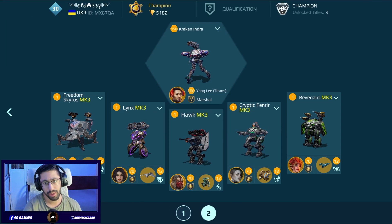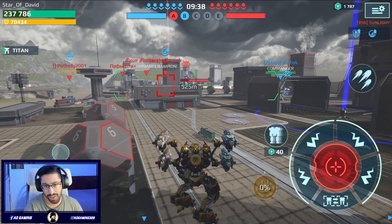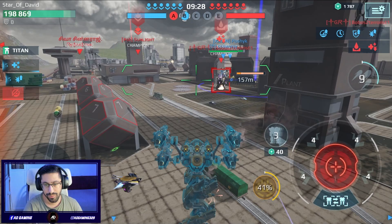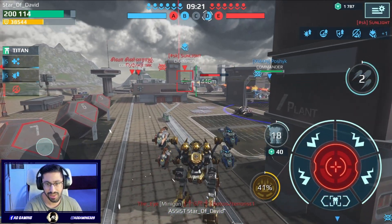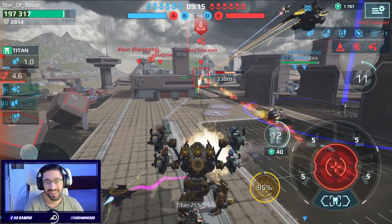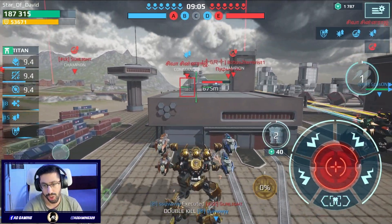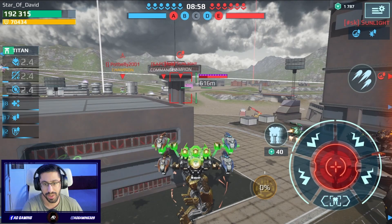Let's jump into the second gameplay. It's a long range map — I think that's a Fenrir, and a Lynx. I note that there is sometimes a delay where the damage is not delivered. When enemies are about to be destroyed, all of a sudden the damage isn't calculated by the game — I don't know, maybe it's my imagination.